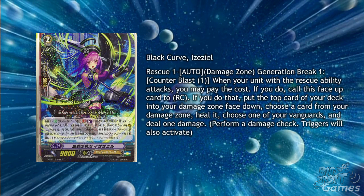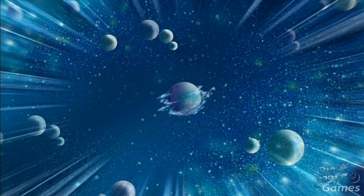Angel Feather have a few more cards, such as the Grade 2 Black Curve Bizaziel. She has Rescue 1, Auto Damage Zone, Generation Break 1, Counter Blast 1. When your unit with the rescue ability attacks, you may pay the cost. If you do, call this face up card to rearguard circle; if you do that, put the top card of your deck into the damage zone face down, choose a card from the damage zone, heal it, choose one of your vanguards, and deal 1 damage. This is a generally good way to get an extra attack pattern, and having the rescue ability afterwards makes it a good target for any rescue triggers you might pull.